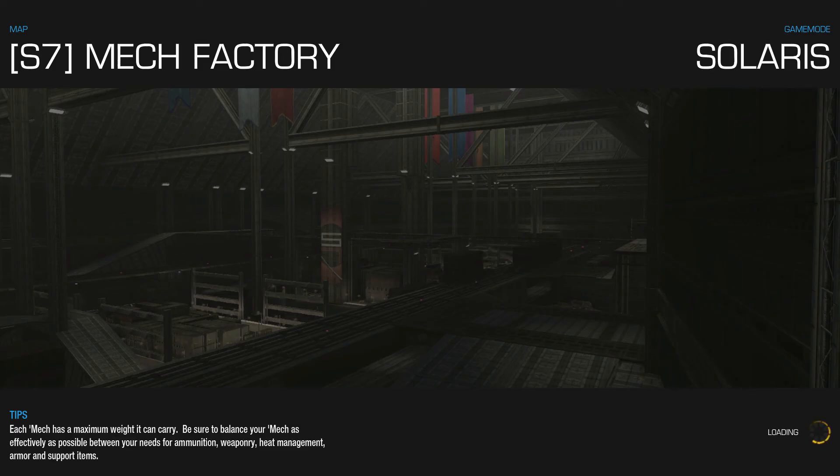For the very first match in Solaris 7, I brought along my Bounty Hunter 2 — that's a dual Snubnose PPC AC20 build. I put all the weapons on the right side and the left side is dead, switching it to a standard engine so I can't afford to lose my left side totally.